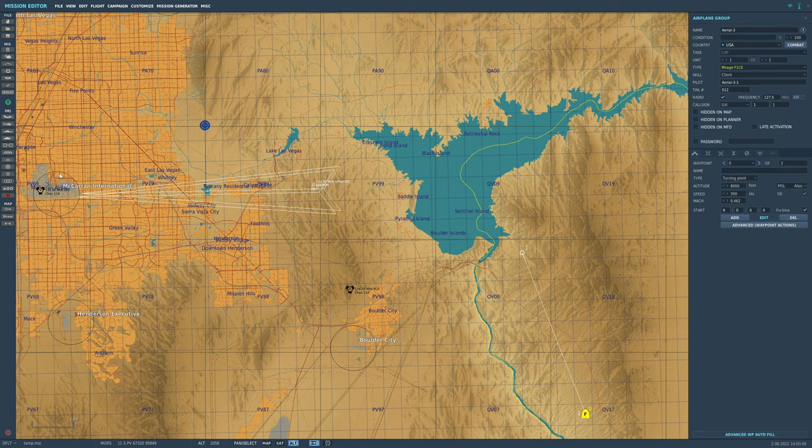So step one: information gathering. Step two: replanning. Step three: data input. Step four: flying the instruments. Step one — data gathering. We want to land at McCarran International.